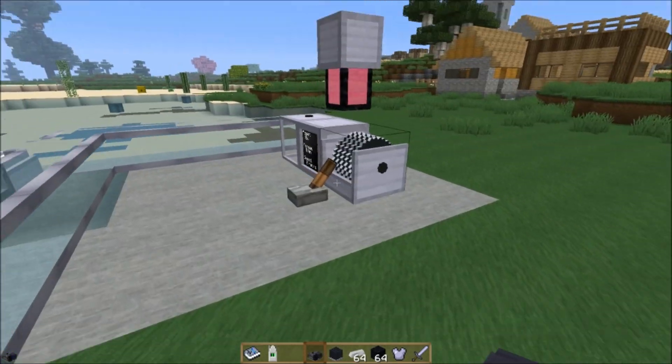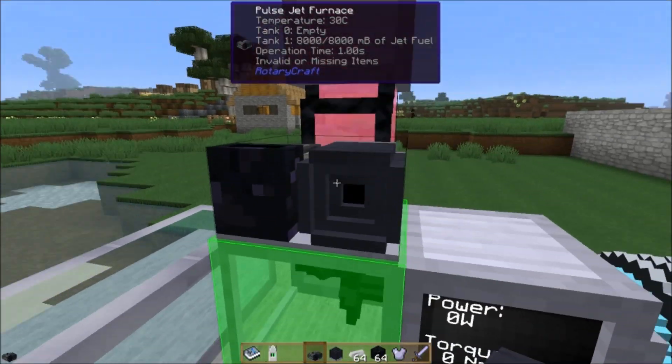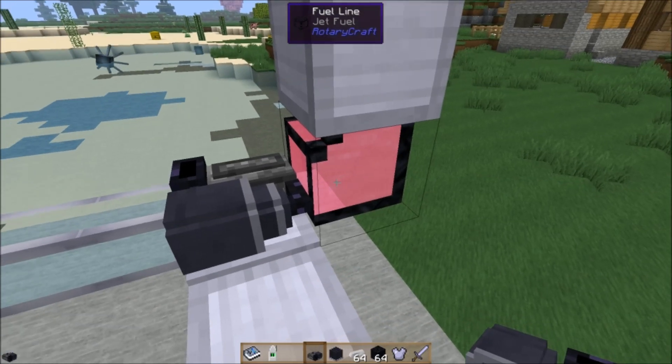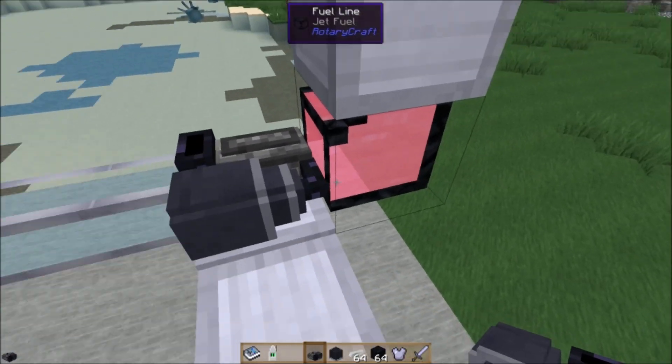I'm going to go over here where I have this little demonstration setup and place it down. This is what it looks like, and a fuel line will connect to it - obviously there's no other way to put fuel into this. You cannot bucket fuel into the pulse jet furnace, at least I don't think you can. And why would you want to anyway? It goes through fuel very quickly, so you're going to want to pump it in with the fuel line.